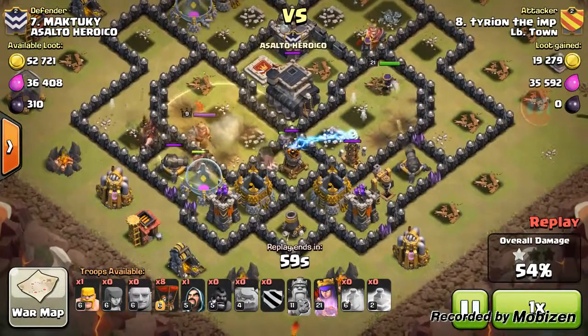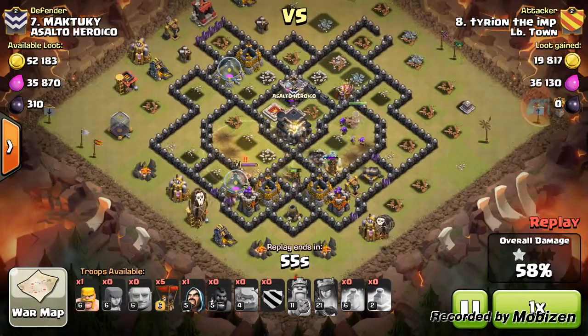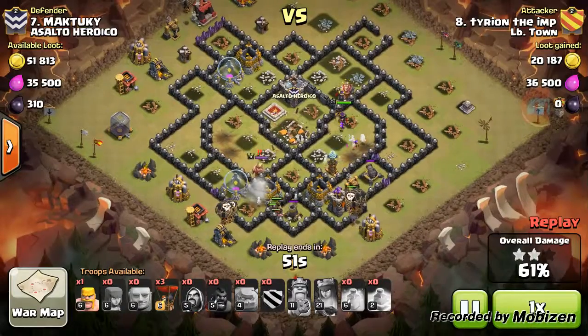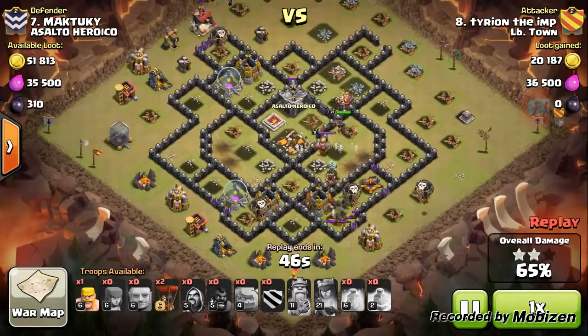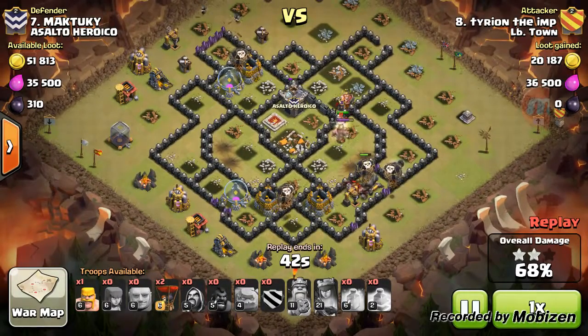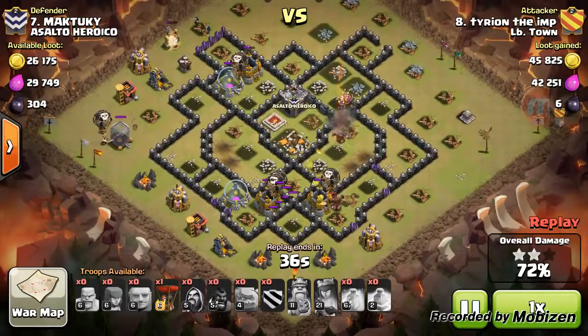Once this last air defense goes down I can send in my balloons. I bought balloons just in case, but as you can see on this attack, I don't even really need the balloons, but they do help once all the defenses are down. All my hall attacks are out there.